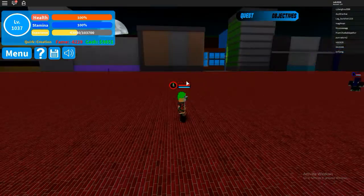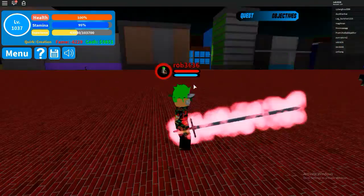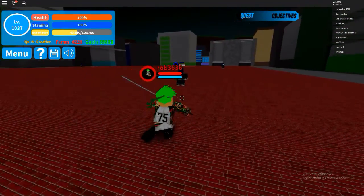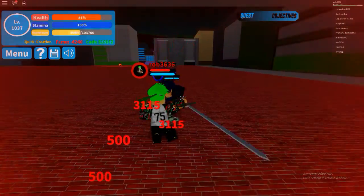Next we have Steel Sword. You press Z and create a sword. That's Creation obviously — creating a sword. It actually does a lot of damage.